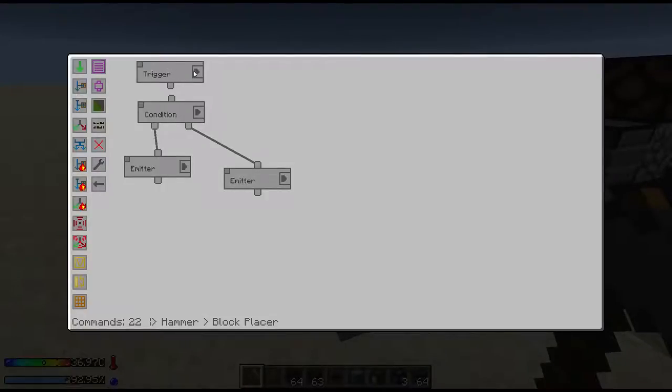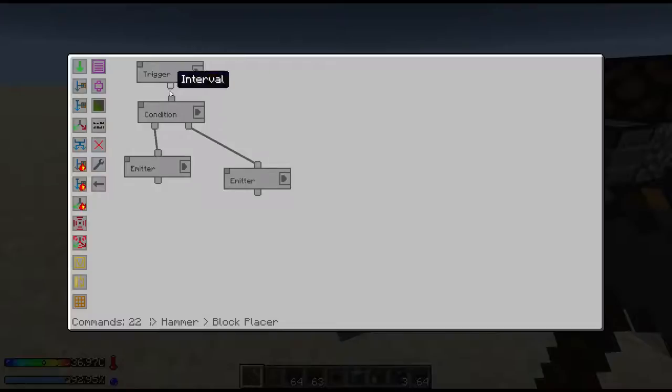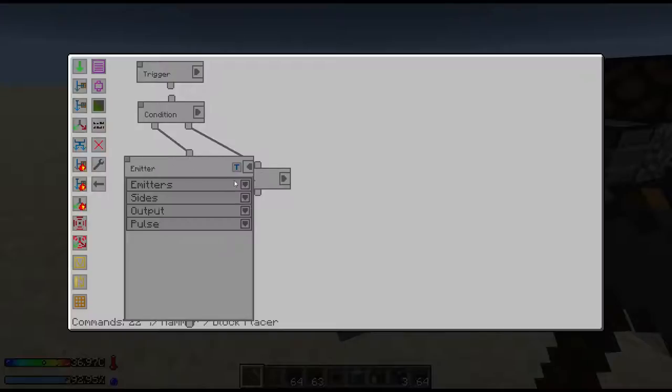So I've got a trigger — it's just an interval. I have it set to six seconds. It takes about five seconds for a stone hammer to hammer through cobblestone. You can set it lower if you have sand or gravel because it does it a lot quicker. I just set it to six because it makes it easier. And then I set a condition for inventories: if there is cobblestone, gravel, or sand in the block placer, then I want to pulse the emitter.